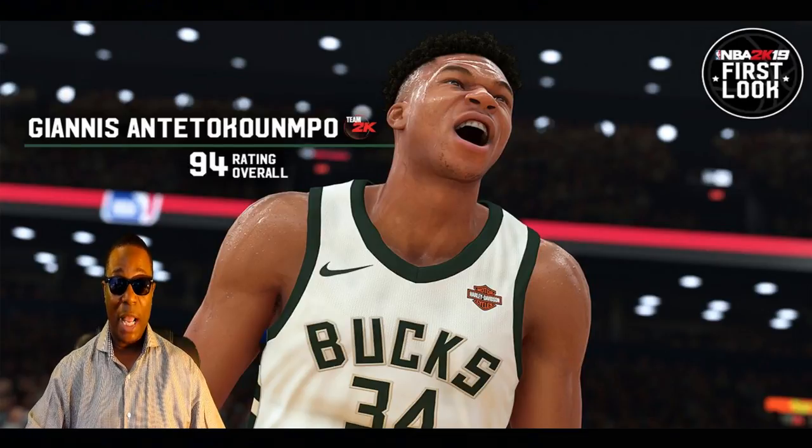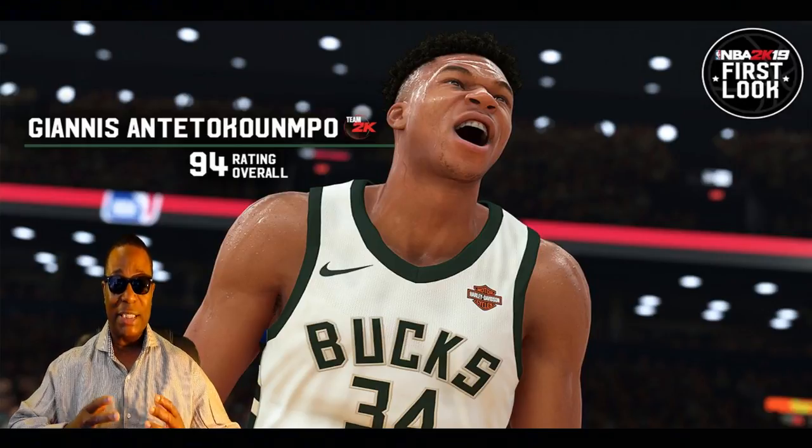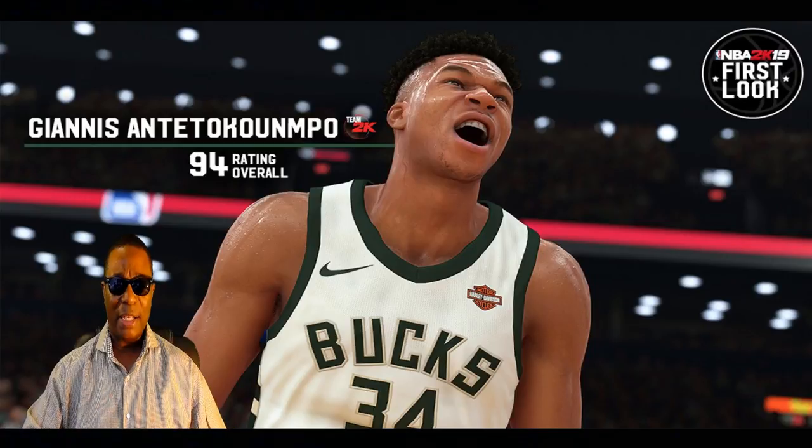They always use the close-up shots because they want you to see the detail. Look at his eyebrows, look at his eyes, look at the emotion, look at his nose. But the greatest thing about this screenshot — look at the teeth. They're showing teeth in these screenshots now. That is another indication we're seeing more detail, a lot more detail — another big indication of how 2K is improving graphically.